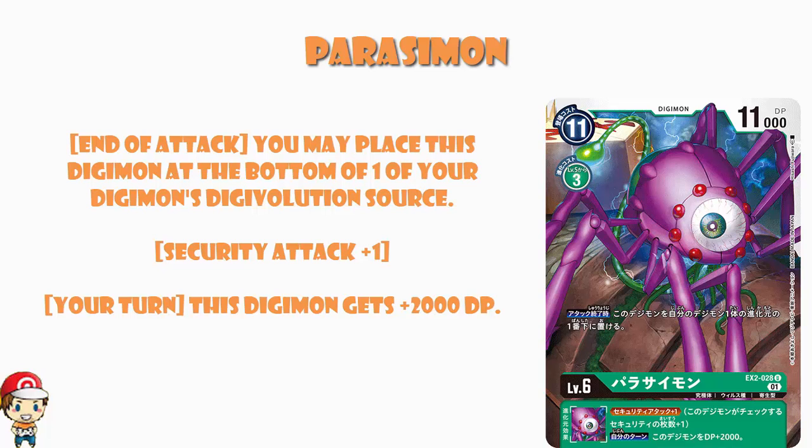As an inheritable skill it gives you security attack plus one and an extra 2,000 power. The translations we've got suggest this can go under anything, so this is a green level six and I do think it needs to be played in a green deck, because otherwise you're hard-casting it at 11 cost. I want to digivolve up for free cost, but then I can put it in any green deck or any hybrid green deck and get extra security attack and extra 2,000 power.